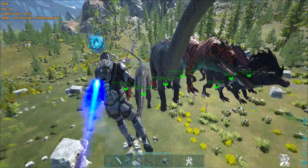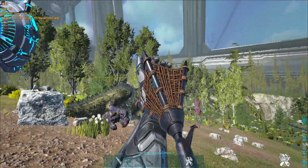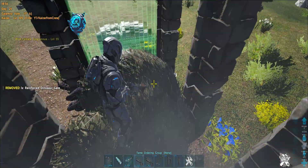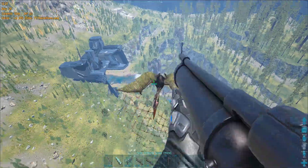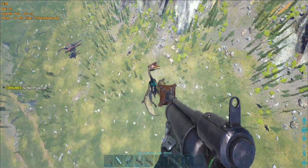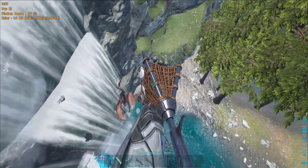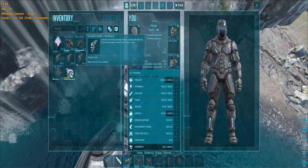A yuty - these guys are one of the hardest creatures to trap because they fear most dinos, but now you can trap them with a net projectile and build the trap around them. You've got one minute to work with. A quetzal - yes, you can net flyers as well. Snow owl, whatever, all works. Just be careful not to knock out the quetzal above water.